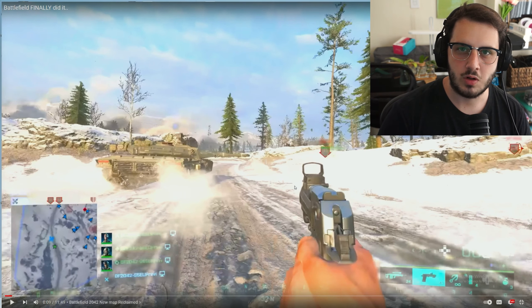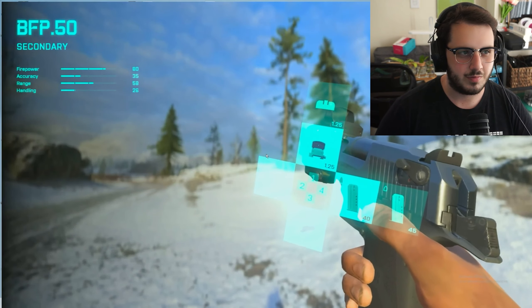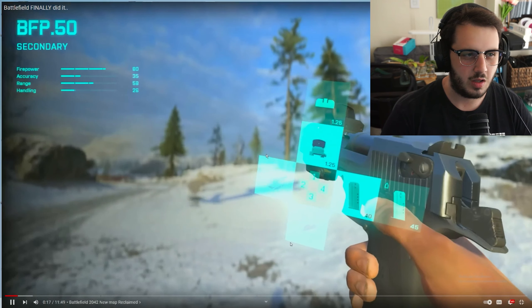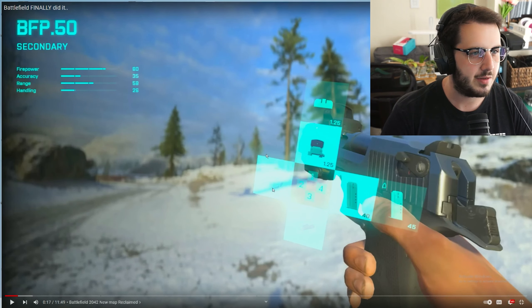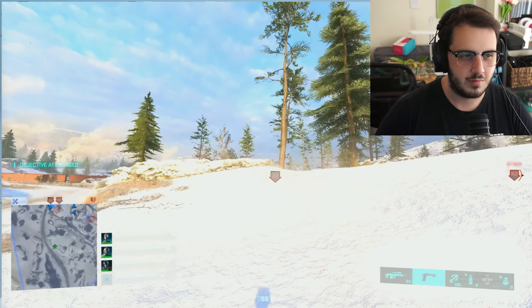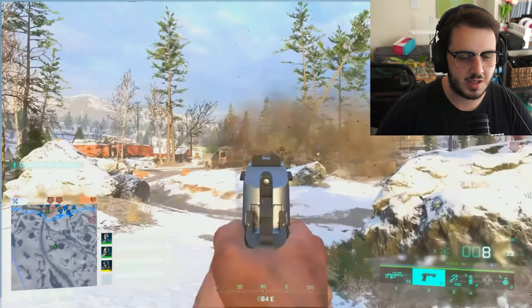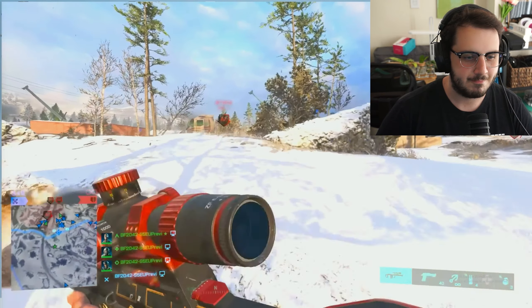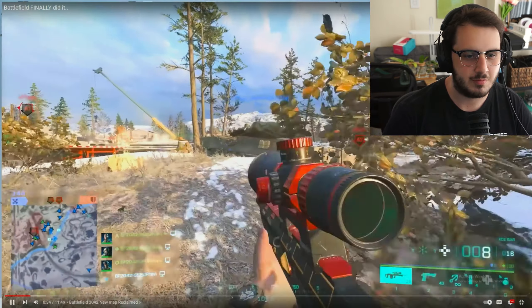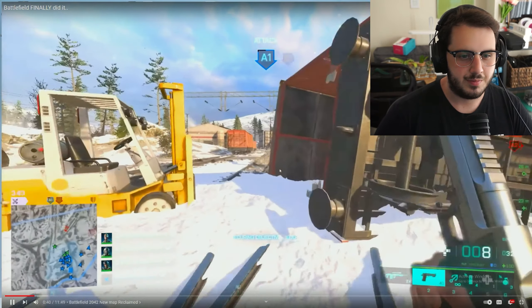This new map did come from Battlefield 4. And look — the Deagle! It's called the BFP 50. It's supposed to have a skin on it but it doesn't. I'll put the iron sights on it. Is it even legal to play with the Deagle and a red dot? I don't know. This is something I've been waiting for in 2042 for a very long time — I don't know why they didn't add the Deagle almost straight away.